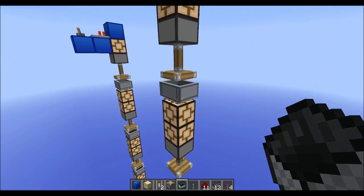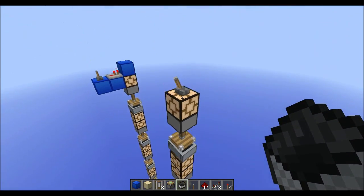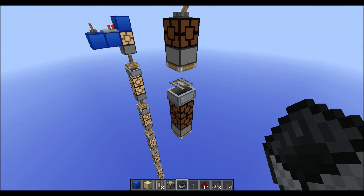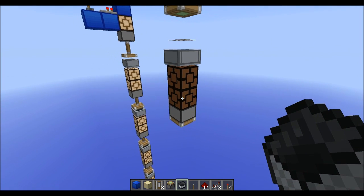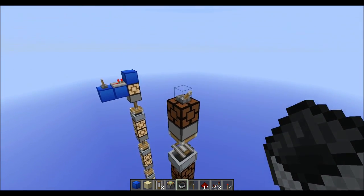How it works is you have a minecart and detector rail underneath and two glowstone lamps, and if you pull the minecart upwards it will immediately cause that lamp to go off. Then the block update will cause this lamp to go off, which will then retract the piston and you get like a chain reaction all the way down.